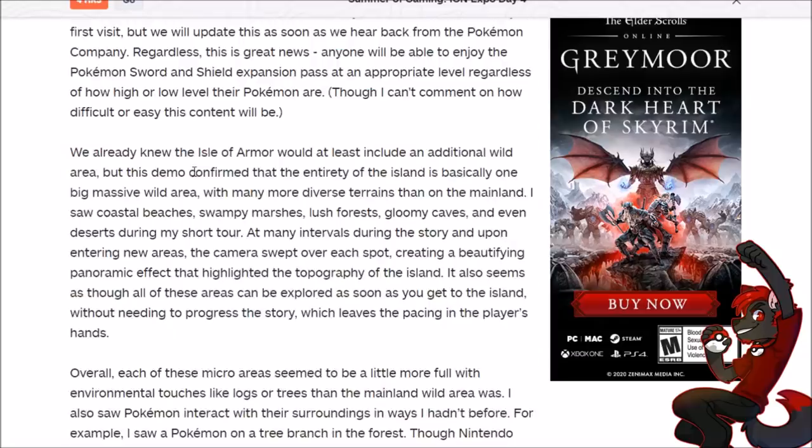We already knew the Isle of Armor would include an additional wild area, but this demo confirmed that the entirety of the island is basically a massive wild area — now 100% confirmed — with many more diverse terrains: coastal beaches, marshes, forests, caves, even deserts. During the story and upon entering new areas, the camera would sweep over each spot, creating a panoramic view highlighting the topography of the island. All these areas can be explored as soon as you get to the island without needing to progress the story, leaving pacing in the player's hands.